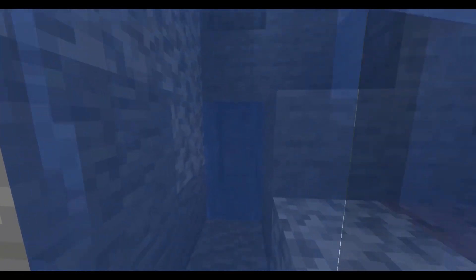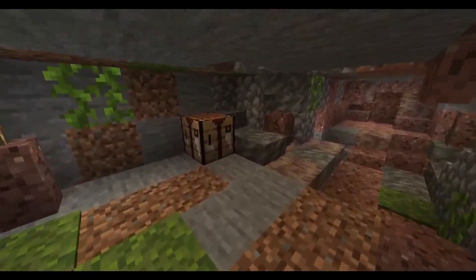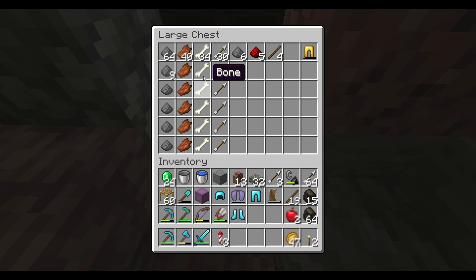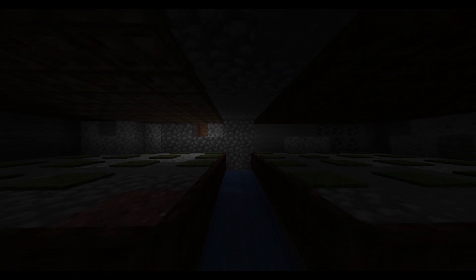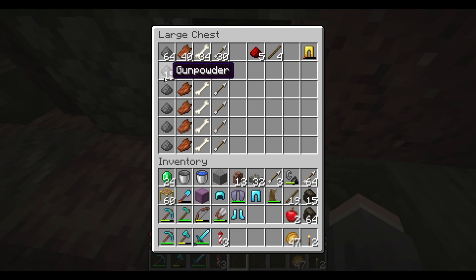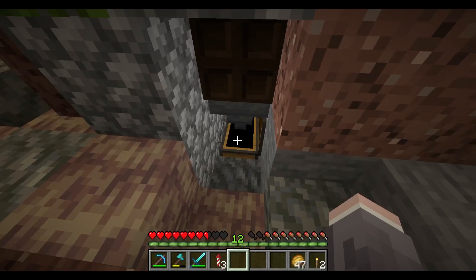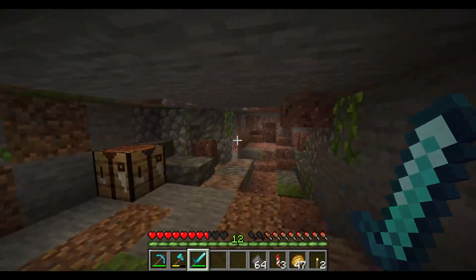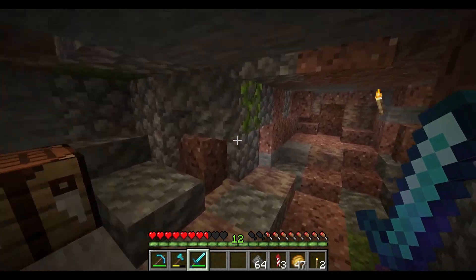It is a secret cave beyond the waterfall. And in this cave, there is treasure. Really disgusting treasure. Rotten flesh and bone? Good lord. The mob farm, like all of my projects, is a complicated mess. There are only four floors, and only one of them is specifically for creepers with carpets and trapdoors. Because I only need so much gunpowder, but the other stuff can be useful as well. And it works as a low-budget XP farm. So that's my secret mob farm cave.